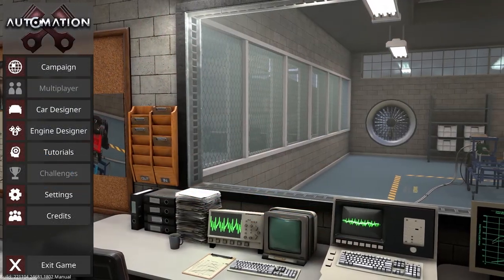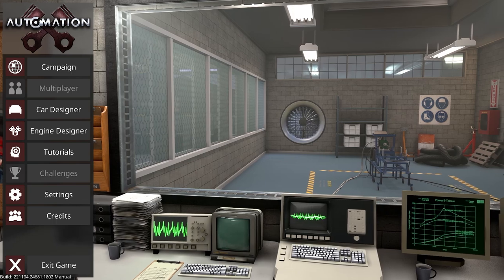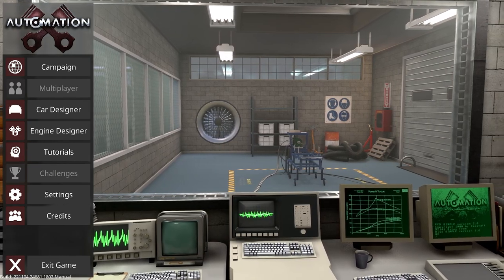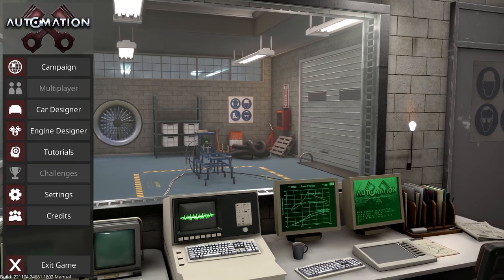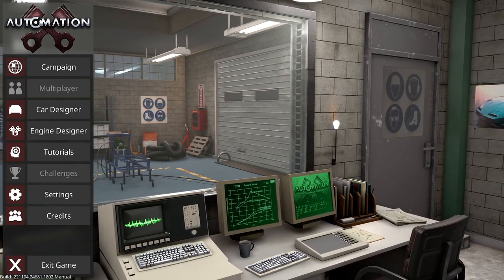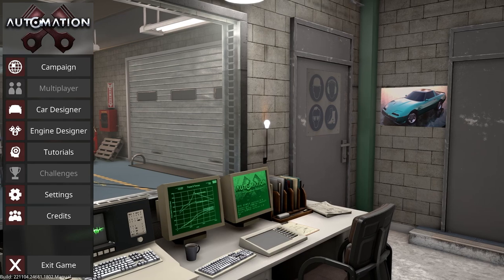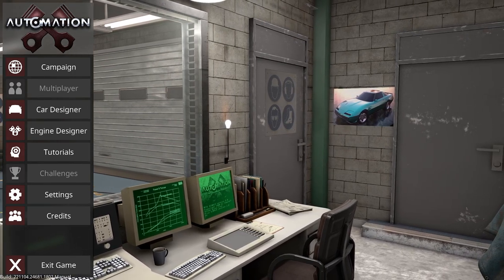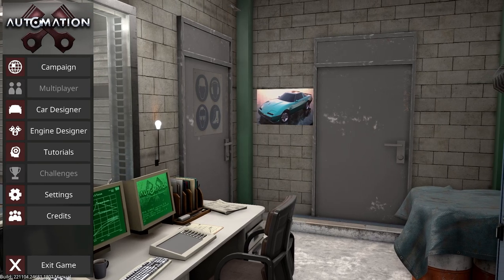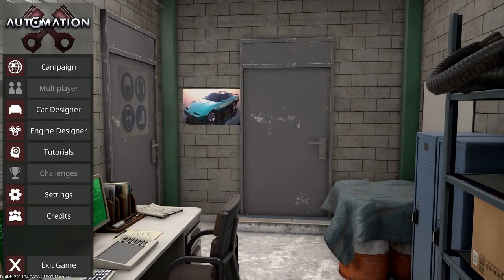Hey guys, this is Kirob speaking and today we are back in Automation with the development version of Light Campaign v4.2. What I'm going to do in the following few videos is testing the campaign, seeing where things are and how they can be improved, deliberately trying to be very critical of it — checking what the AI does and if there are things to improve before the official launch.